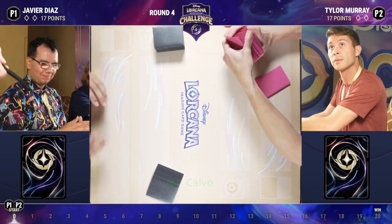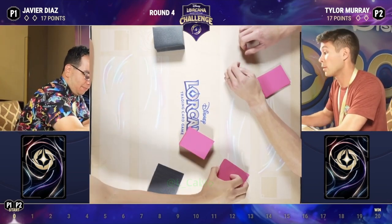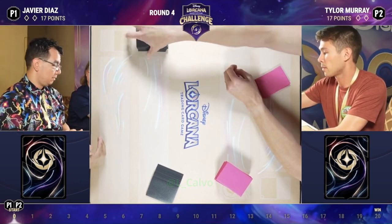Wait, how do you say it, Liam? I think Ruby Amethyst is the accepted way. Amethyst Ruby is alphabetical — A-R. So yeah, this is a fun matchup.